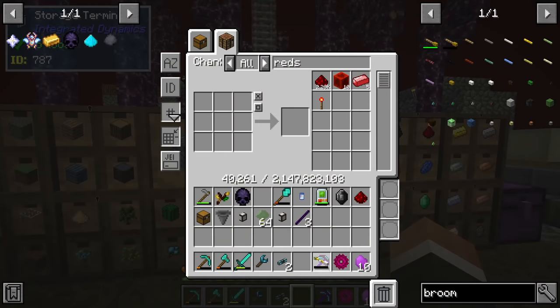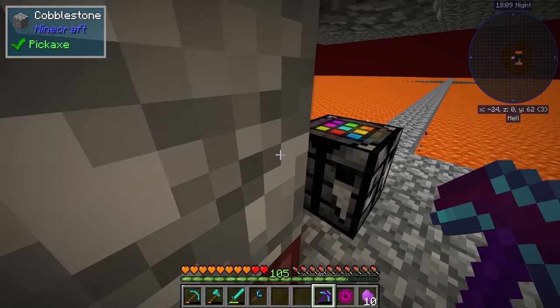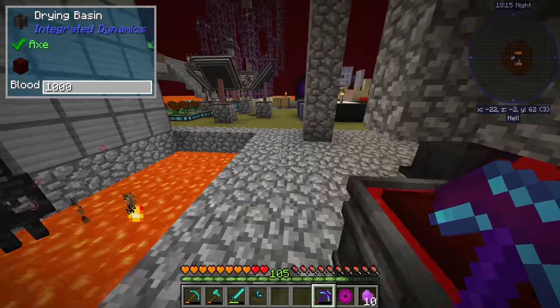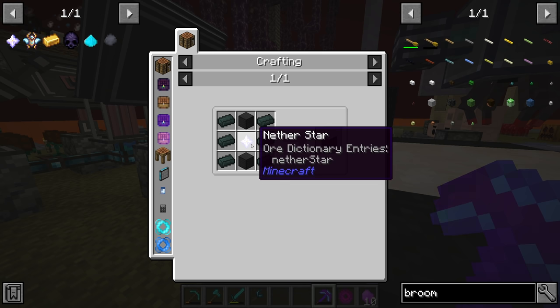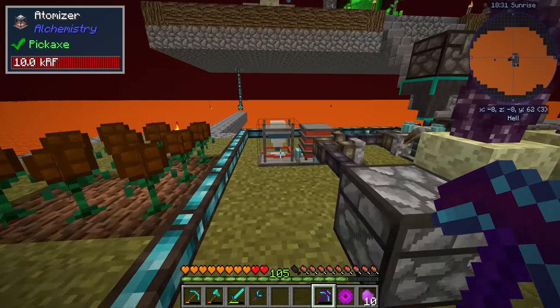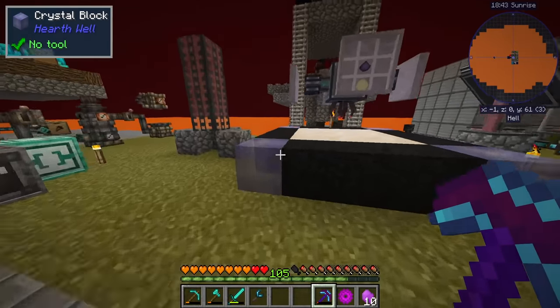Before adding modifiers to the broom, I'll put some blood into it over at the blood infuser. Between streams I spent quite a bit of time in a cobblestone cube going AFK for two reasons: it gets us a lot of blood, and it spawned wither skeletons. The fusion core recipe requires a nether star, and since we need three fusion cores, we need three nether stars — and thankfully we now have 10 wither skeleton skulls ready to go.